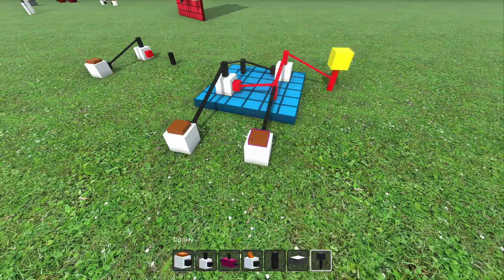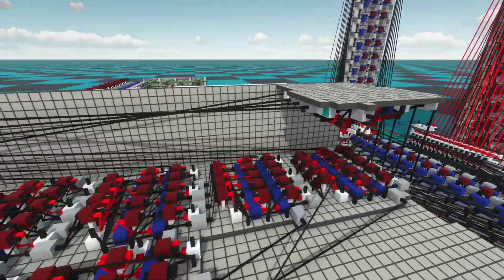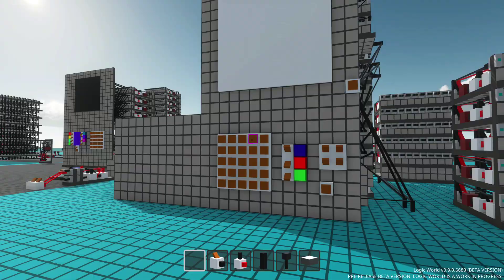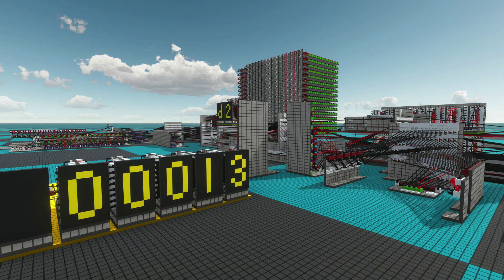You'll begin your journey building simple logic gates, but you can chain those together, gradually building up layers of complexity until you've constructed massive, intricate machines, such as this painting tool, or this playable battleship game, or this programmable computer calculating the Fibonacci sequence.